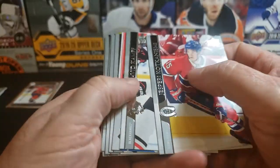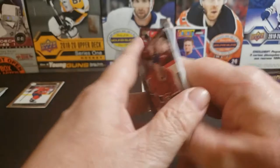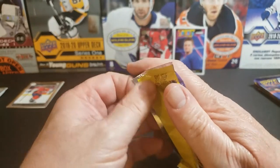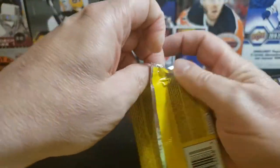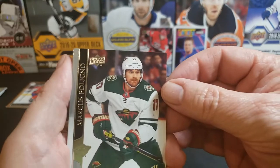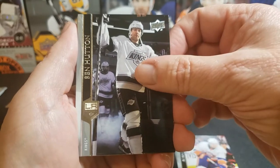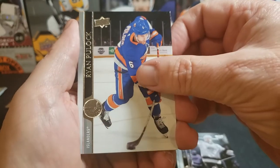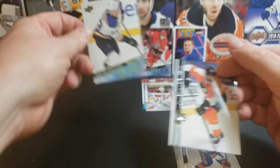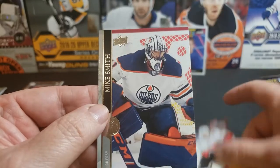Brady Tkachuk, Justin Faulk, Ryan Reeves, Jake Muzzin, Brad Hunt, Halak, and Colton Sissons. Again, just base cards, which is something I really dislike in Upper Deck at the cost of these products. Three packs left — I guess we'll be happy just to get one more Young Gun, let alone three. Falovyev, Tolvanen, Van Houtten, Ryan Pulock — there's a Young Gun — Poganski. My luck continues obviously. Van Riemsdyk, Anderson, and Mike Smith.